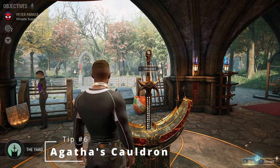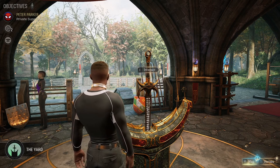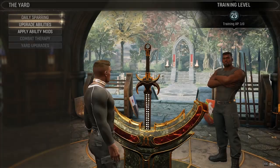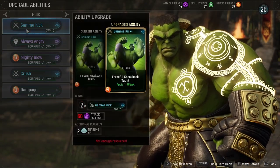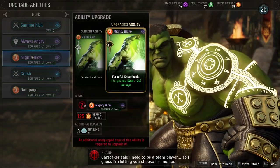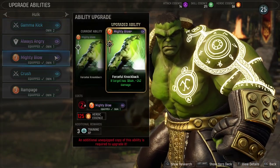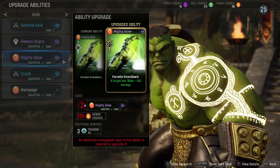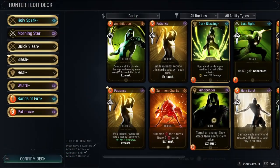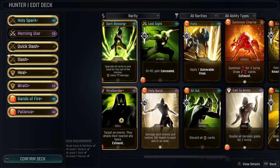The final tip is about Agatha's Cauldron. When playing you'll need to upgrade your hero abilities — upgrading makes cards stronger, but they require essence. Attack abilities need attack essence, skill abilities need skill essence, and heroic abilities need heroic essence. For example, Gamma Kick costs 60 attack essence, Always Angry costs 100 skill essence, and Mighty Blow costs 120 heroic essence. To make up for essence shortages, I was salvaging duplicate cards — for example, salvaging extra Hunter cards would yield 166 heroic essence.